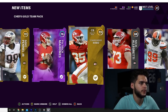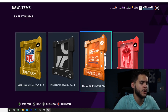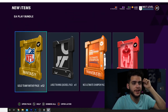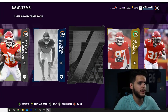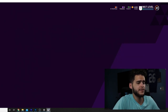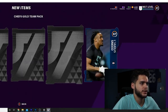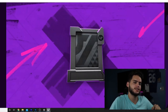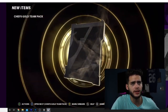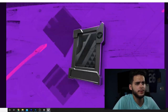We got another 12 gold fantasy packs from the EA Play bundle. I'm going to make this easy — open them all up as Chiefs packs. Travis Kelsey power-up! That's the beauty of these packs: even if you don't pull elite stuff, you can still get power-ups. A Tyreek power-up, Patrick Mahomes, and Kelsey — all pretty valuable, more so Tyreek and Mahomes. You can't really complain when you get these packs.